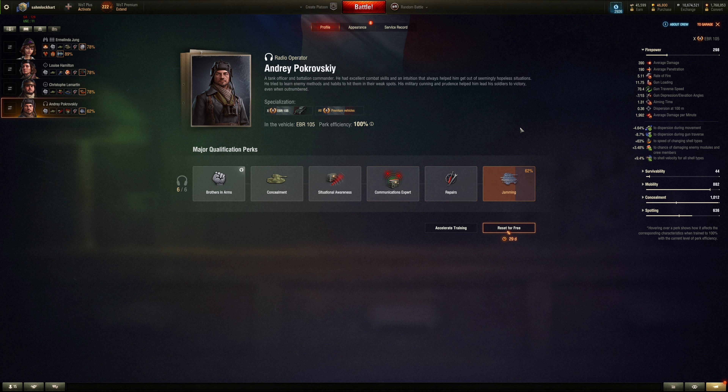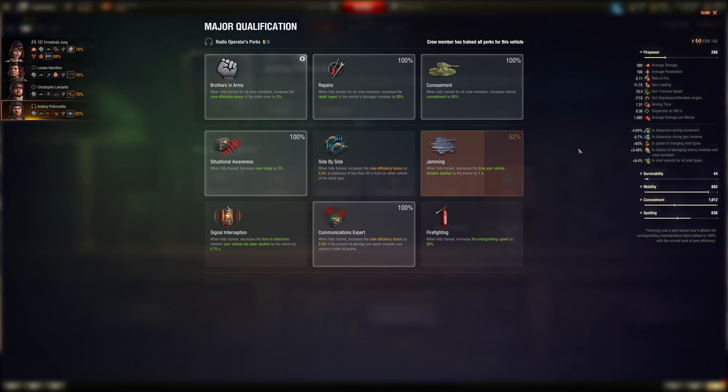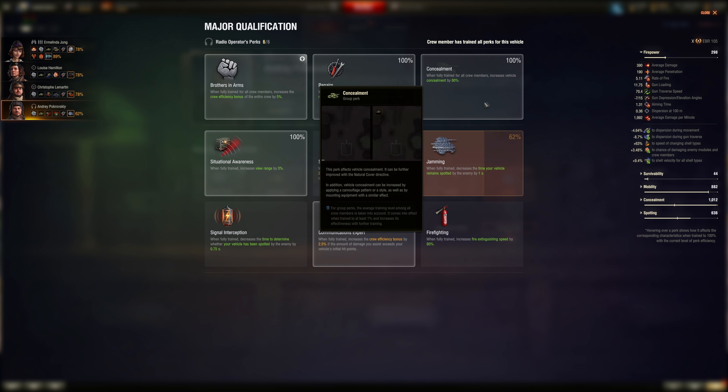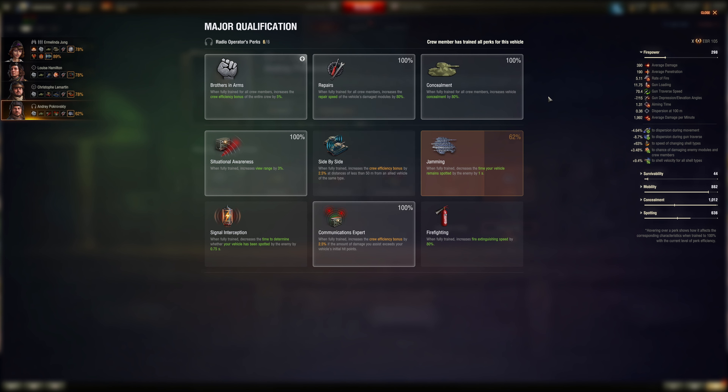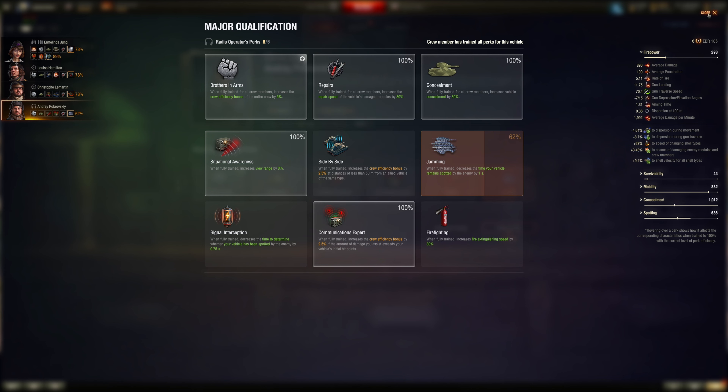Light tanks are very spotting-oriented and many of the skills are situational. Out of the six role skills, three are very situational. The core skills like Situational Awareness and Communication Expert are important. Notably, artillery camo is surprisingly bad — it could be replaced with something else, as artillery camo is not worth training.